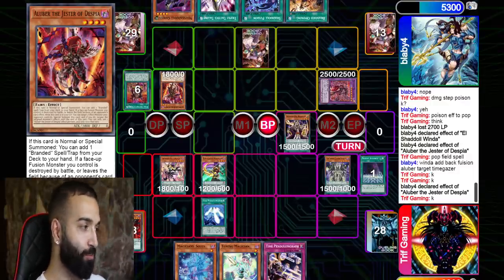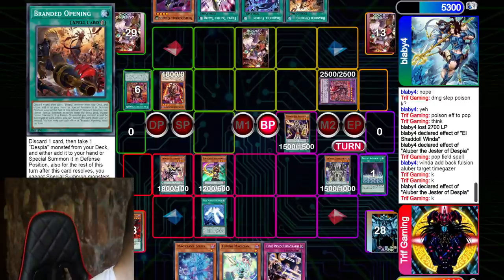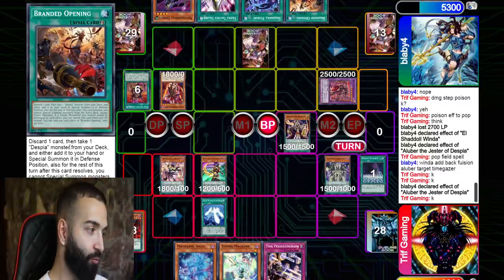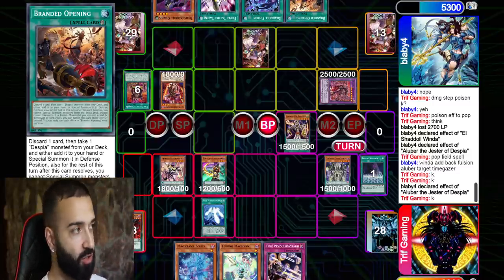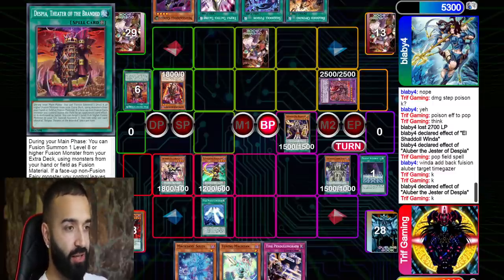Purple Poison destroys the field spell, which adds Branded Opening. When your fusion card gets destroyed, you can special summon out of it, and Ecclesia triggers because of a normal or special summon, adding a Branded spell or trap. Branded Opening is really good — discard one card, then take a Despia monster from your deck, add it to hand or special summon it. It's not a cost, so it triggers all the Shaddoll effects. Really, really good together.